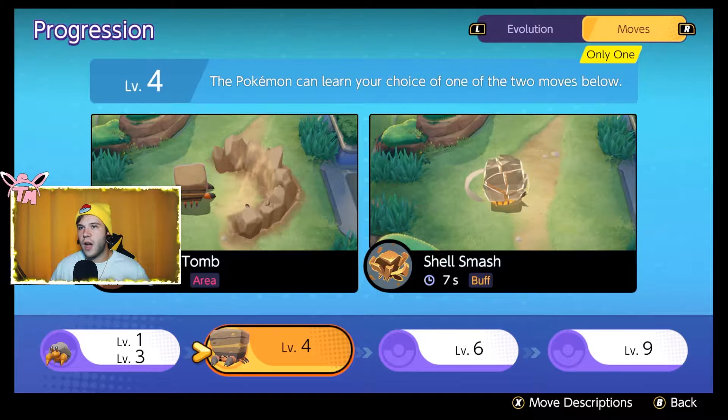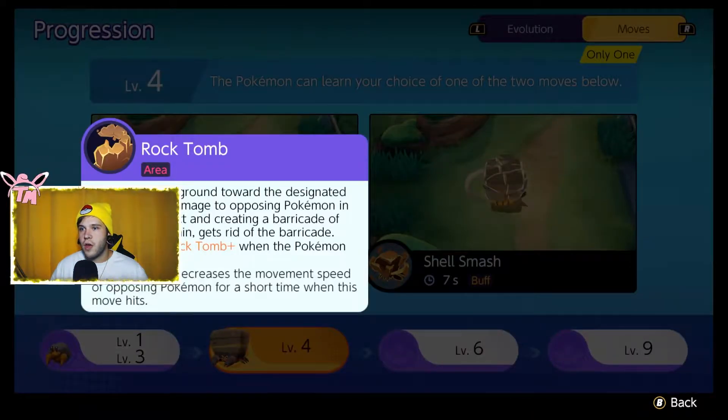At level four you get the choice between Rock Tomb and Shell Smash. Rock Tomb — unless your team is coordinated, don't pick it. If you are part of the 1% with Crustle that's good with Rock Tomb, then knock yourself out. But if you're trying it out, don't try it out in Ranked — do it in standard play. You can really mess your team up using this move. It could also be legendary, take people by surprise, and be a win condition with zoning. It does have its utility, but if you're not coordinating with somebody, it's definitely not a go-to pick.